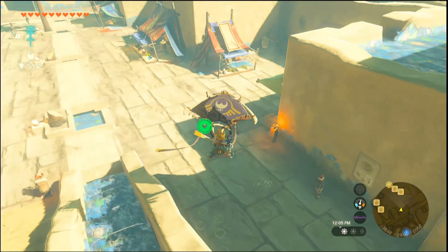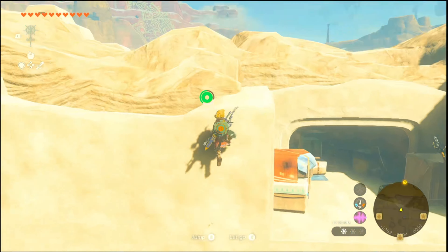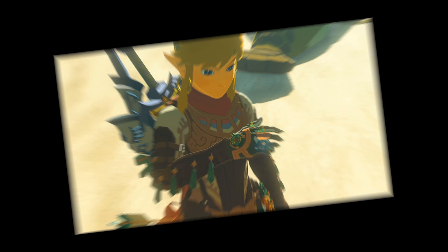There we go — found Riju, sage of lightning. Link, you said you had visited Rito Village, Goron City, and Zora's Domain — I'm sure Lookout Landing would value any information you could share, so why not go there? So yeah, that's the lightning temple done and Riju the Gerudo of Gerudo Town complete. The regional phenomena wants us to go back to Lookout Landing. That's it for today, friends — thanks so much for watching. We're trying to get 200 subscribers before the year ends, so subscribing would help a ton. You can like and share the video so it becomes more popular. But that's it for today — bye!